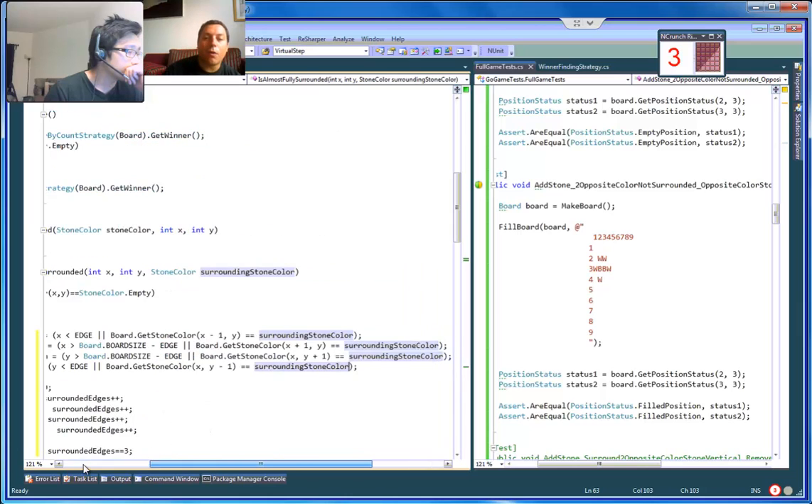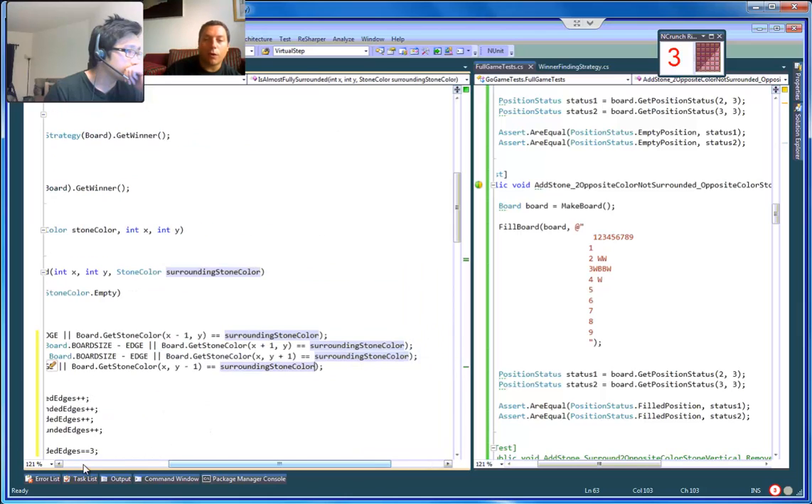So we need to add an OR — a third OR — to each one. So it's either surrounded by a different color or its own color.